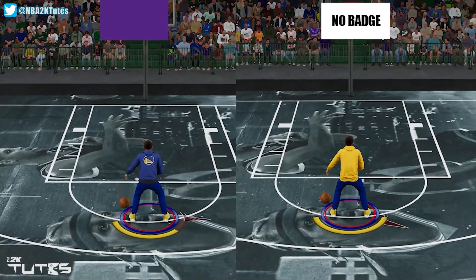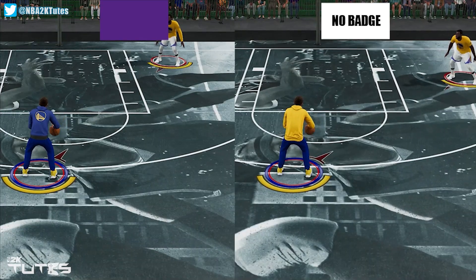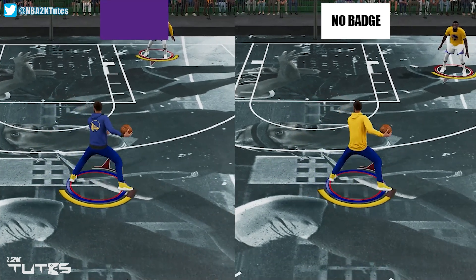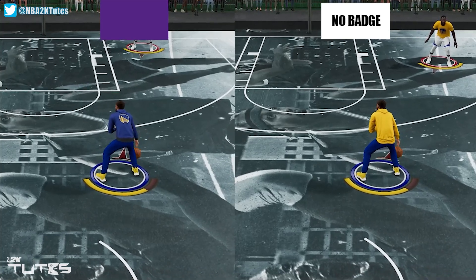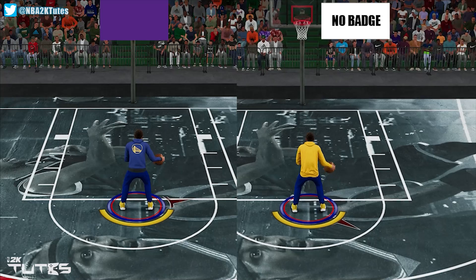And as you can see there, nothing has changed. Even on the timing, Hall of Fame and no badge are in sync with each other. Even before the test, I really believed that dribbling badges like Ankle Breaker or Tight Handles only concern the frequency of the stun animation of the defender — they don't really touch your actual dribbles. And now it's proven here as well on Space Crater.